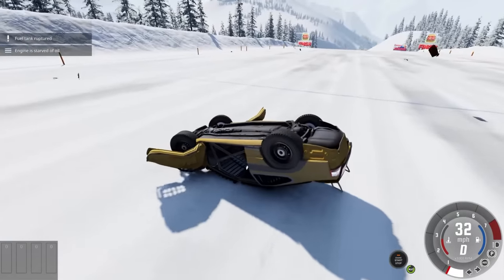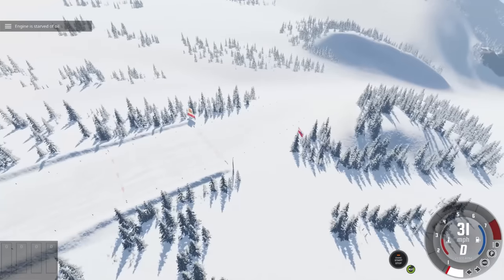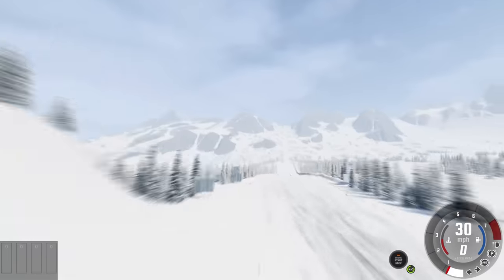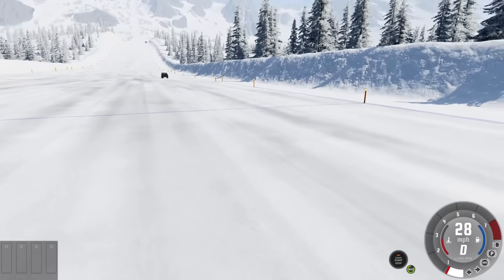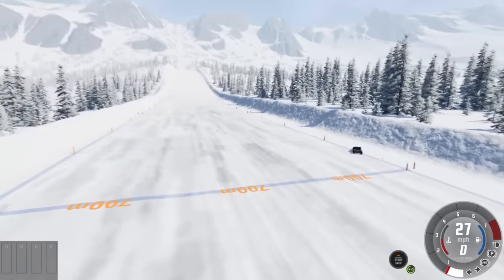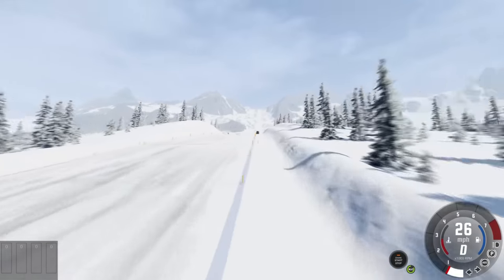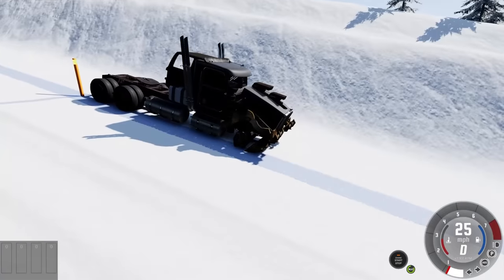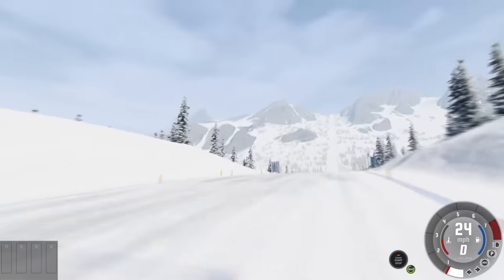The ramp car is down here — how did that make it so far? I might have technically won but I didn't cross the line. Most of the field is dead. The police car is going to finish first, followed by me. The ramp car is here too. The Mad Rig isn't moving — front tires are gone.